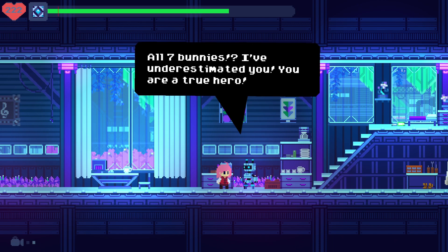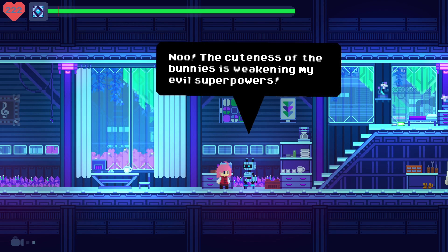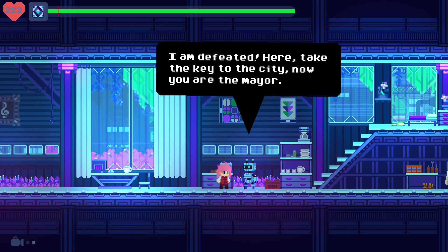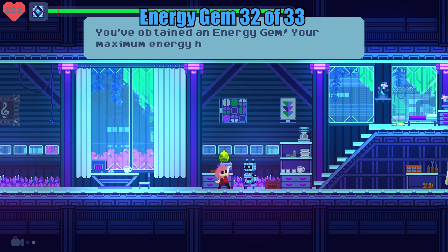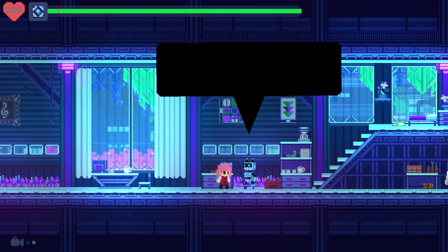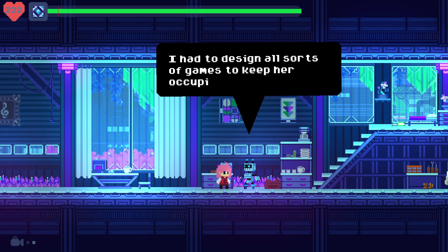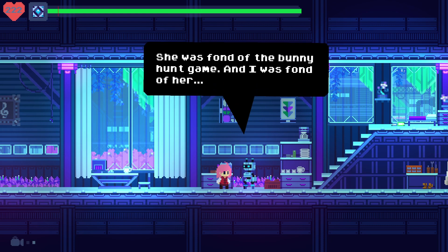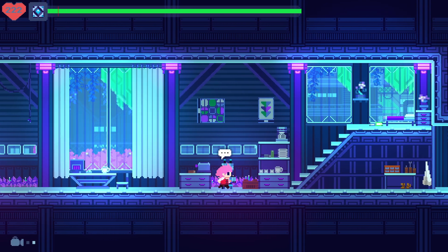Let's go talk to them now and see what we get for stopping the tyrant. 'All seven bunnies — I underestimated you. You are a true hero! No! The cuteness of the bunnies is weakening my evil superpowers! I am defeated! Here, take the key to the city. Now you are the mayor!' And we get an energy gem for collecting all seven of the bunny statues! 'Did you have fun? Long ago, I was tasked with watching my master's daughter. I had designed all sorts of games to keep her occupied. She was fond of the bunny hunt game, and I was fond of her. Thank you for letting me relive those days.'